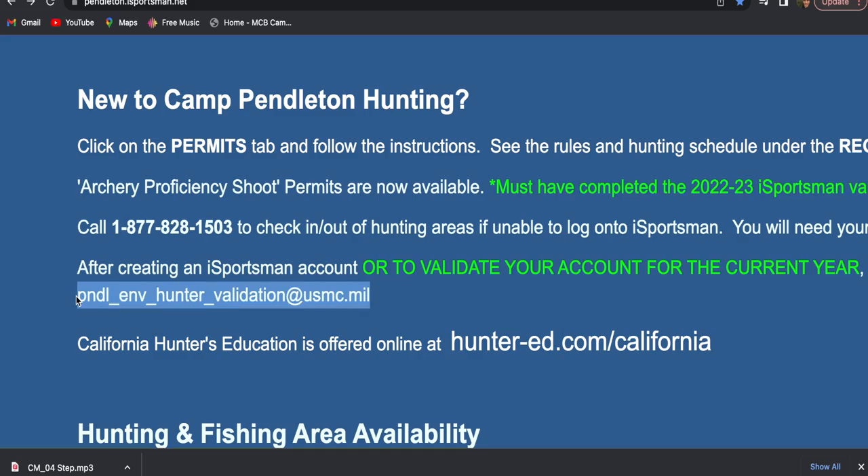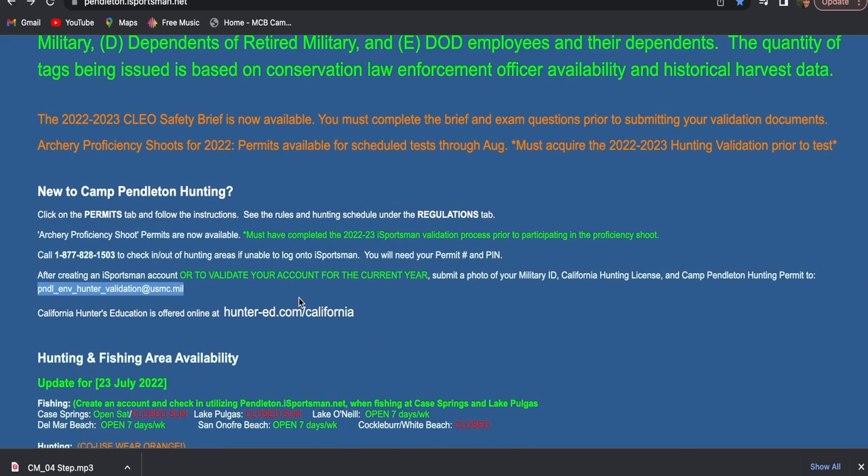Once you get those two things, the additional items you need in order to hunt on Camp Pendleton are: you need to send an email — the address is on screen and will be in the description — with your base hunting permit, your state hunting license, and whatever form of identification validates that you meet the eligibility criteria from the previous list. For myself, it'll be the front and back of my military ID.